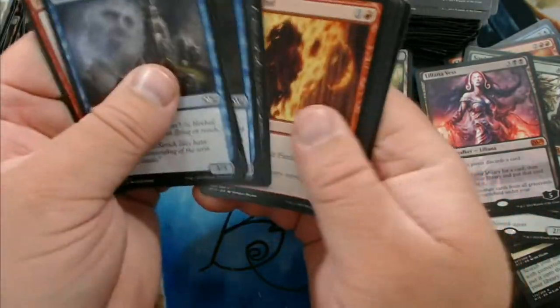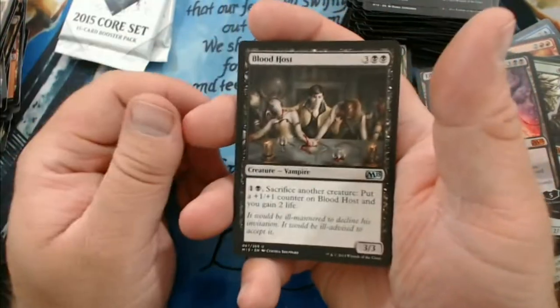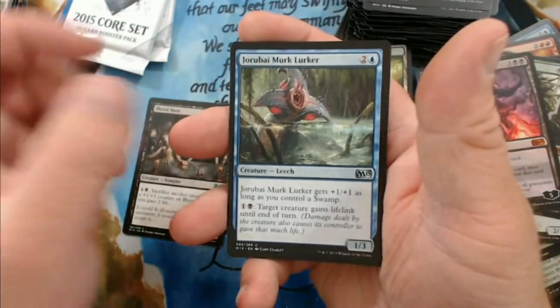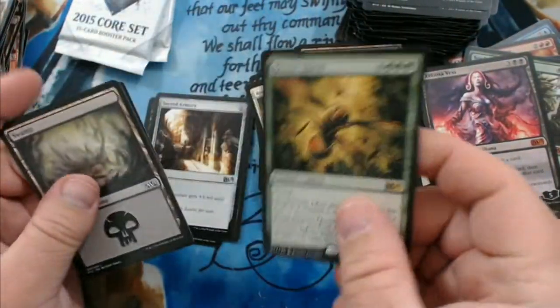These packs are giving me a hell of a time — the first ones were easy; now as the box goes on, maybe I'm just getting tired. We have Blood Host, the Murk Lurker, Sacred Armory, and a Hornet Queen — oh, she's fun!